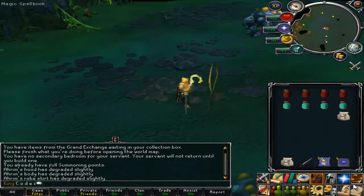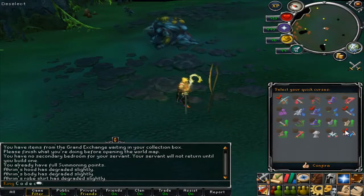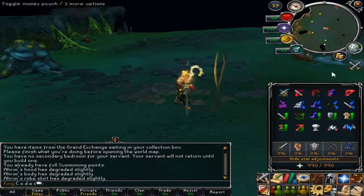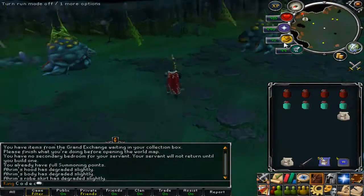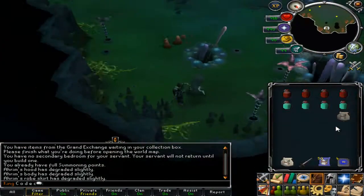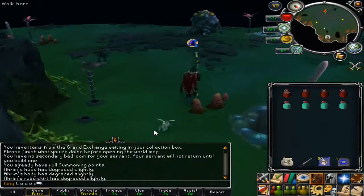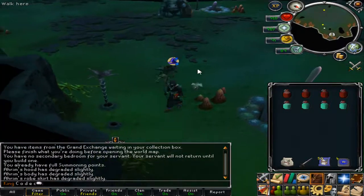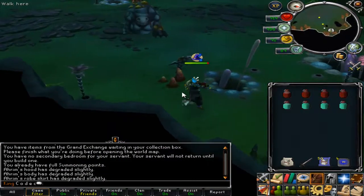Once you get to the floor, set up your Quick Prayers to protect from Mage — you can get rid of pretty much everything else. So, protect from Mage, and then run east and you'll see a summoning obelisk just here. As you can see, there's no one here. Then you can pot up, summon your familiar. This is the one you want to attack because it spawns right next to this thing, so lure it over. Come over here — hopefully it'll come over here. Takes its time — they're kinda fat, these guys.